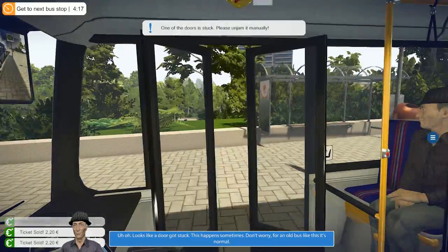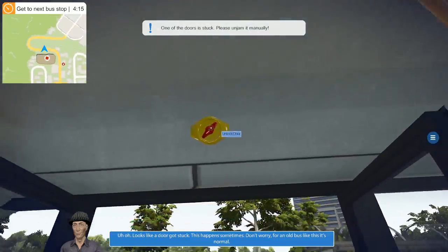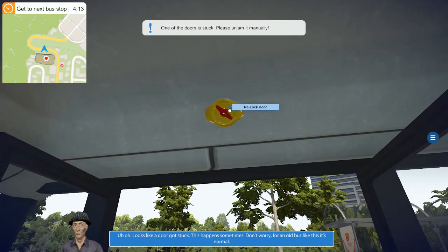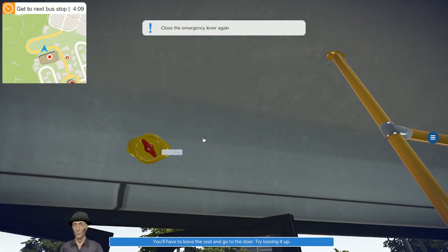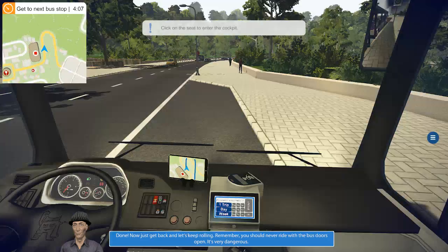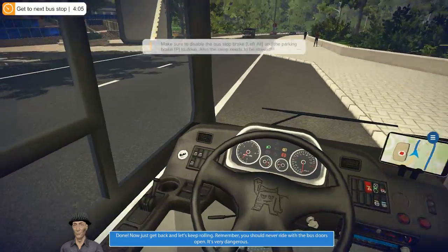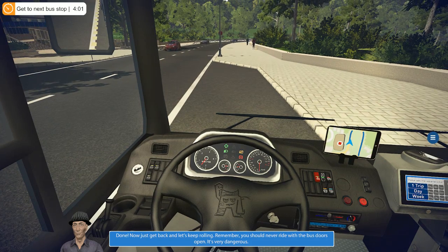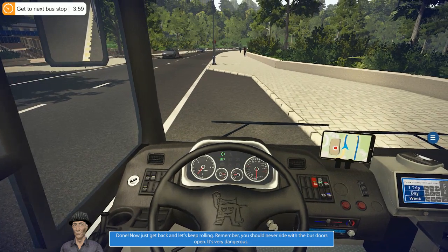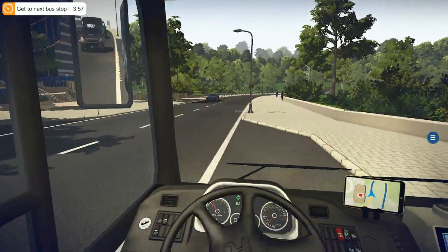Uh-oh — looks like a jammed door. 'This happens sometimes — unlock the door like this, it's normal. Unjam the door, then relock it.' Okay, let's do this. 'Remember, you should never drive with the bus doors open — it's very dangerous.' Whoop-dee-doo, let's escape this little hellhole!